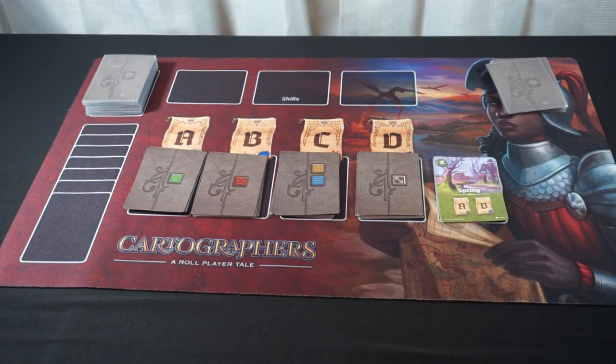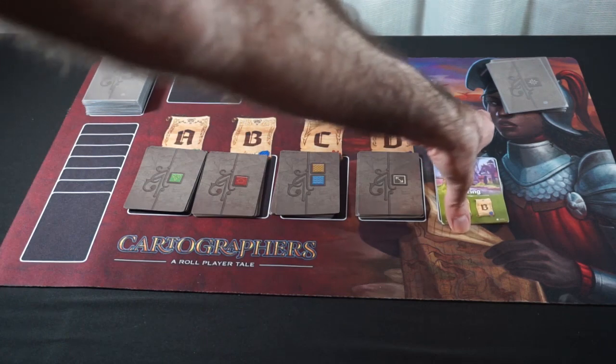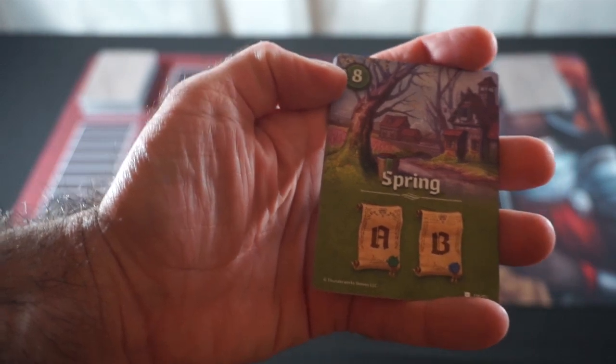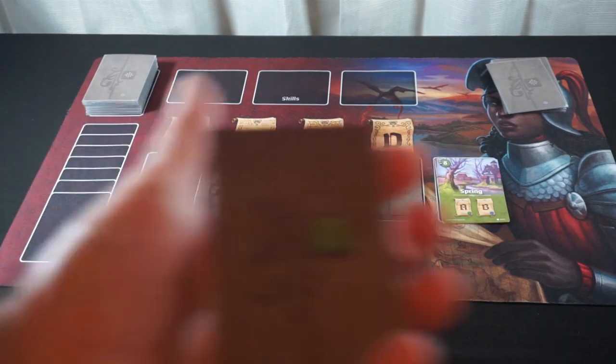Cartographers is played over the course of four seasons: spring, summer, fall, and then finally winter. We'll score on the four objectives we're about to draw. Spring will score first on objectives A and B, and there will be eight time in the season. That'll make more sense when we get into the game, but let's reveal our objectives. I set these up randomly.